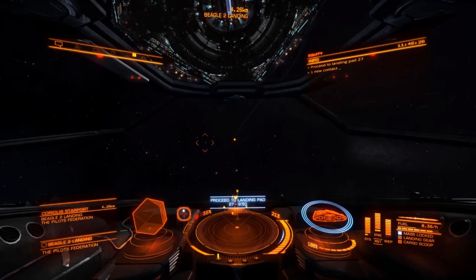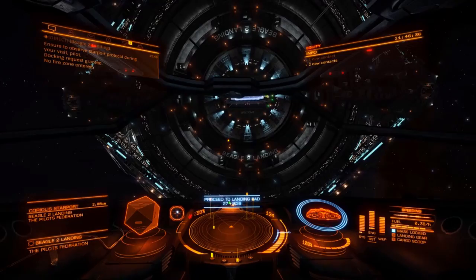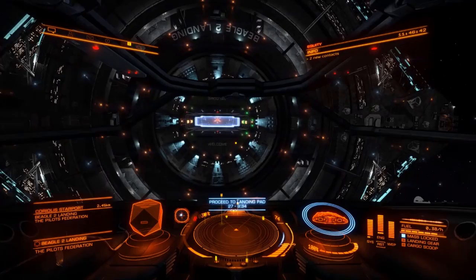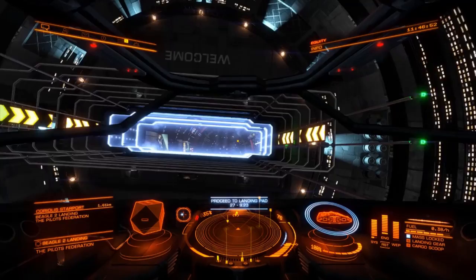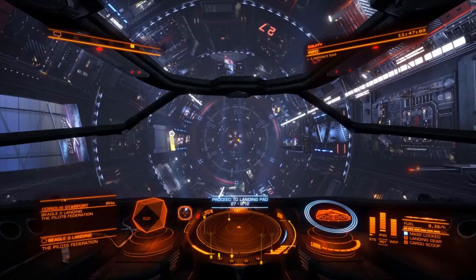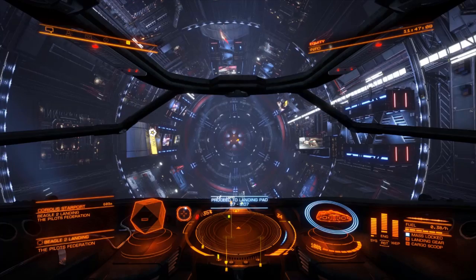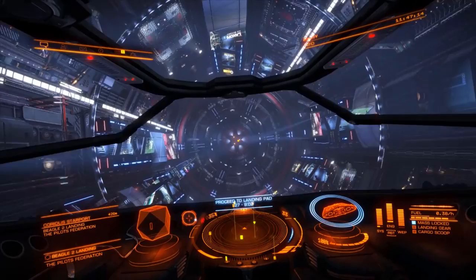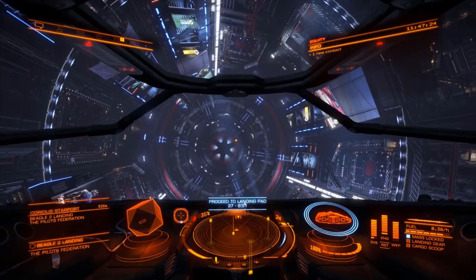If you fly more than 100 metres per second in the no-fire zone, you get that speeding warning. You want to come in with green on the right — the other side flashing red is where ships come out. Here's a tip: if you look at the mini radar, the one between the station symbol and the main radar, you'll see a white dot at the top — that tells you where the landing pad is. Rotate until it's underneath you; hollow means it's behind you, solid means it's in front. If you're not sure, just vertical thrust down to follow that dot.